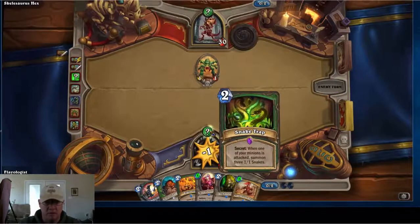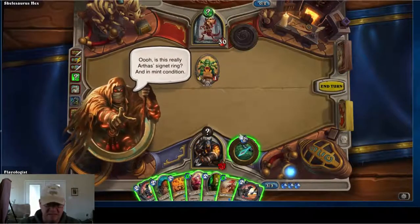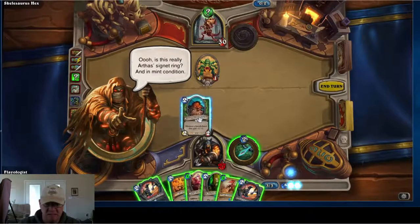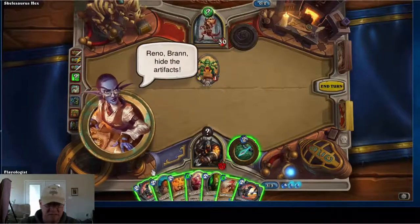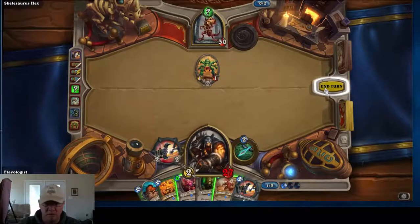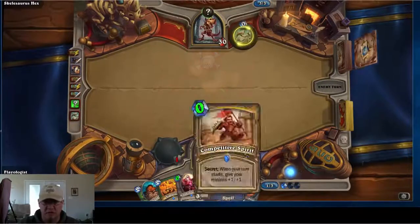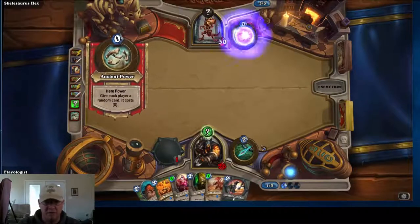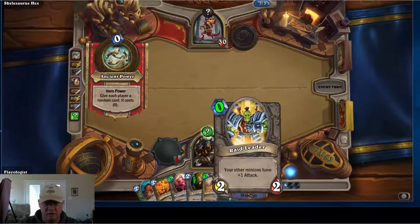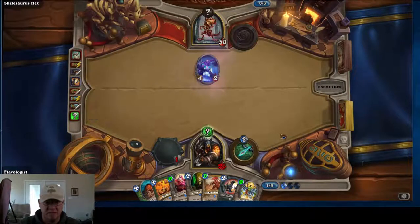We ended up with Snake Trap. I'm going to load up a weapon and clear the board, then next turn I'll use my Knife Juggler and play my zero-cost minions for lots of arrows. That one's got charge.